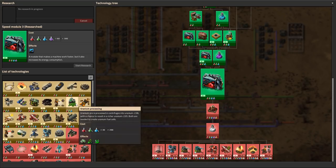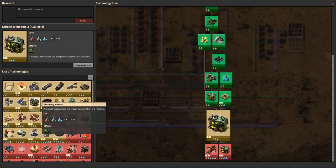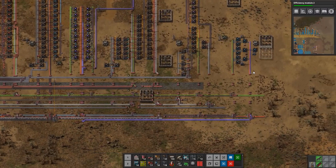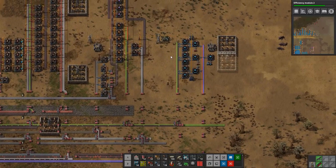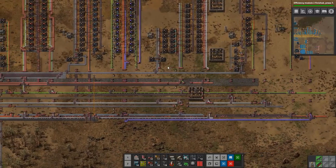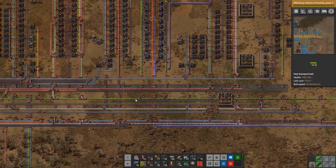Let's do blue belt research. I can do the research anyway. I kind of want the armor now so I'm going to start efficiency module research as well. Not that it would matter because there's not enough material at all. Struggling with science here as well.